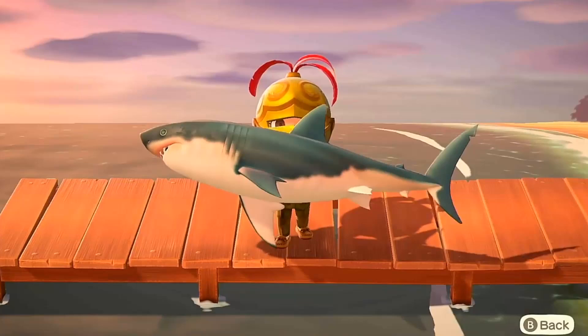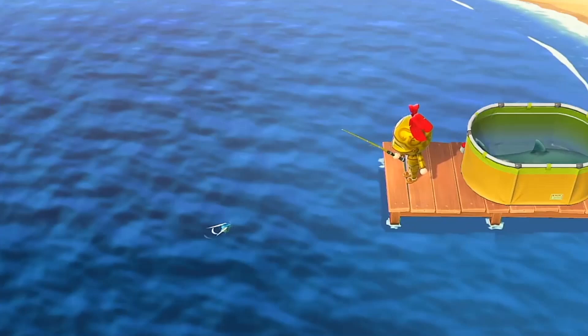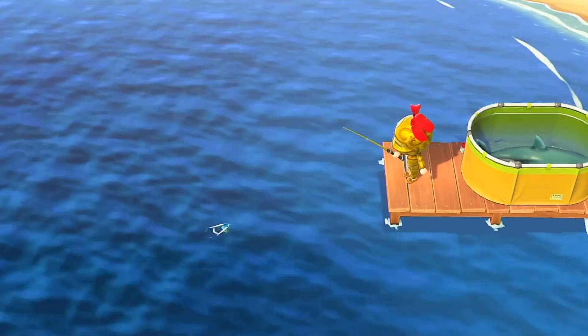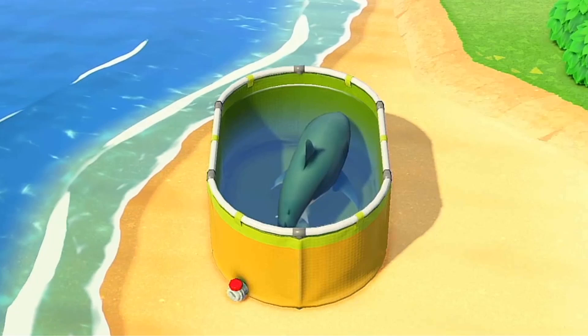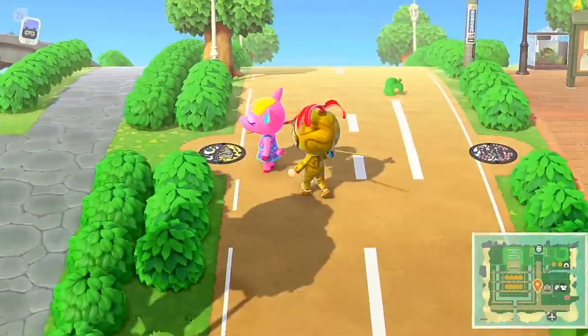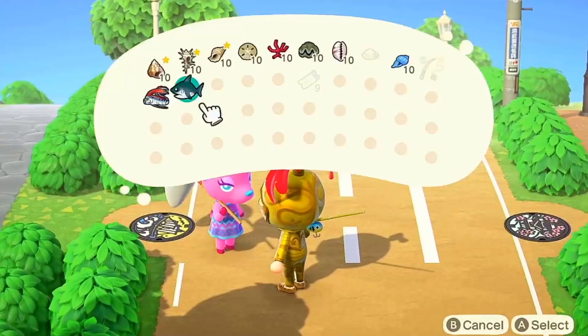The Great White Shark can be found in the sea on your island or on mystery islands. It will appear as a large shadow with a dorsal fin protruding through the water. Great White Sharks will only appear from the shadows with a dorsal fin, so there is no point in catching fish without one if looking for it. Keep in mind that the fin can be hard to see on fish that are vertical, so try adjusting the camera position to check first. Players will know they are fishing up the correct size fish if they are catching other sharks like the Hammerhead Shark or Saw Shark.